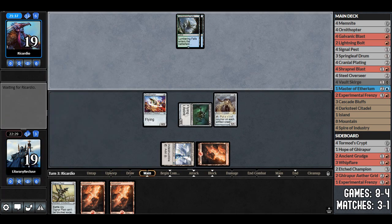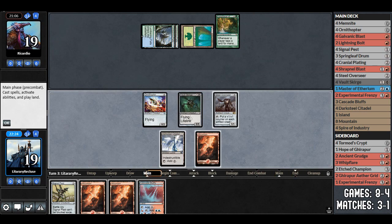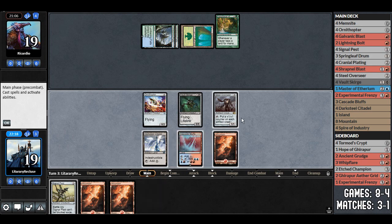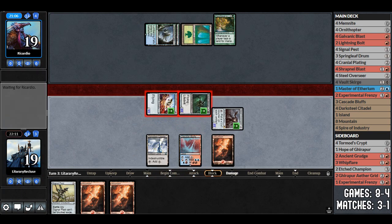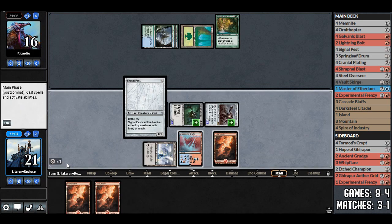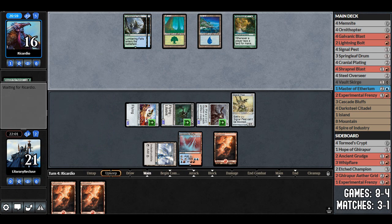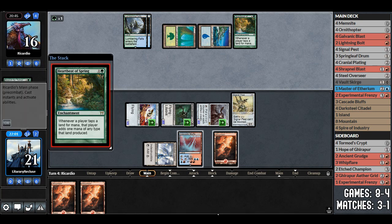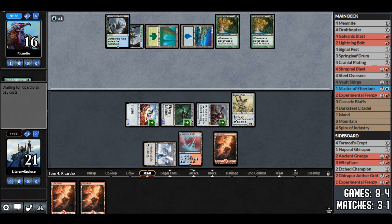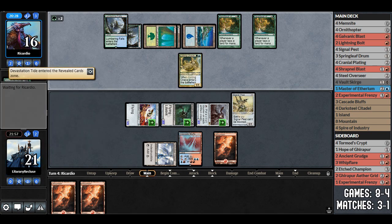Opponent plays a forest, then heartbeat of spring — whenever a player taps a land for mana, they get an extra one. We activate steel overseer, put +1/+1 counters on everything, attack for three points, opponent goes to 16. Search for tomorrow comes off suspend and they get an island. This blue-green heartbeat of spring ramp deck feels like it would be an against-the-odds deck from MTG Goldfish — those decks do tend to get popular in tournament practice.